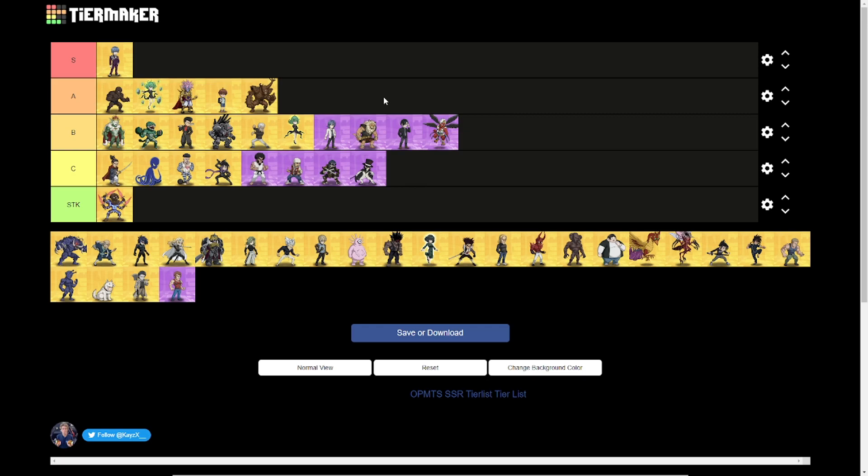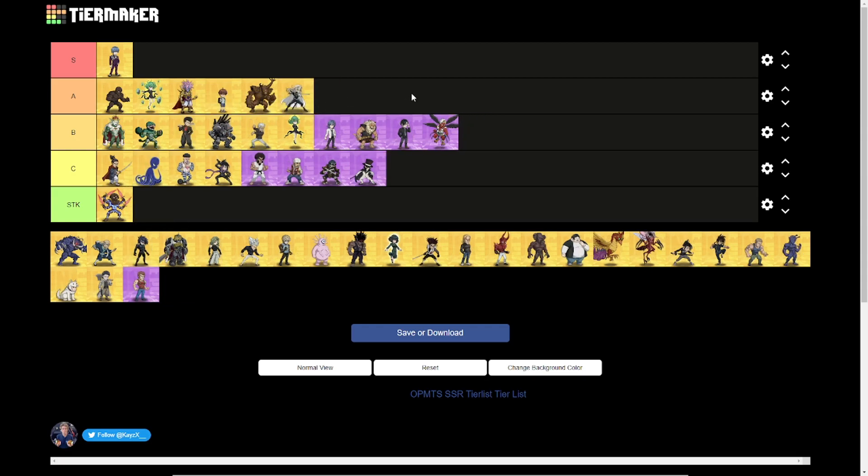Carnage Kabuto goes in A tier. He still holds up well as a tank, especially if you got his keepsake from the claw machine, and his damage reflect passive is still good for PvE and monster teams with pretty good survivability. However, he's been out of his prime for a while. If you pulled for him, he'll be needed to unlock his SSR Plus variant, which I believe is the very first must-pull unit everyone should get once the SSR Plus era rolls out — so make sure you have him or save for him.